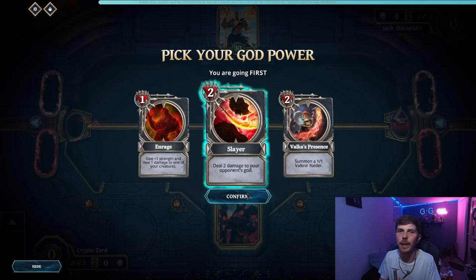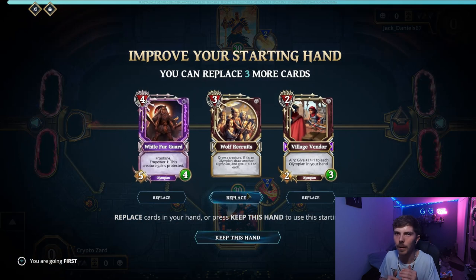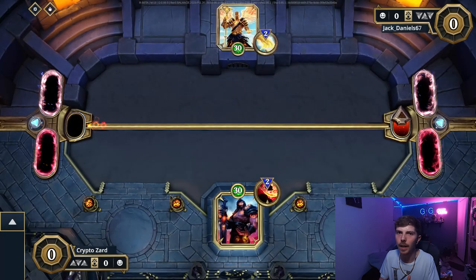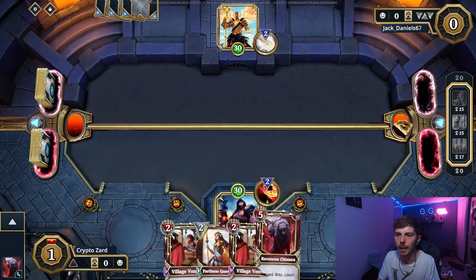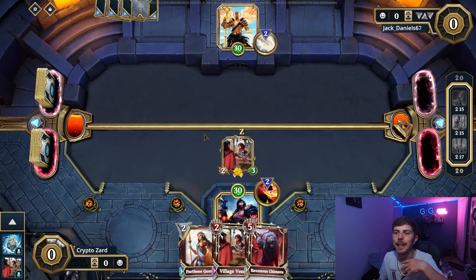Now let me show you how overpowered this combo is against aggro Light. With War and Light they combat well against each other, but we want to do the same thing as the last game — get both cards in our hand as soon as possible: the Guard and the Vendor. If we don't get them right away, hopefully we get them on the second turn. But in this game, boy, we got lucky — in our first hand we have two, so we have a bit of flexibility.